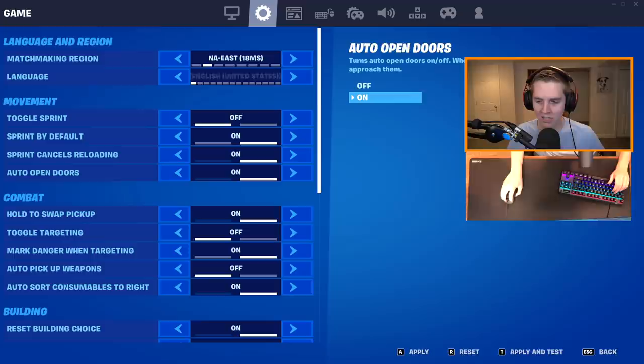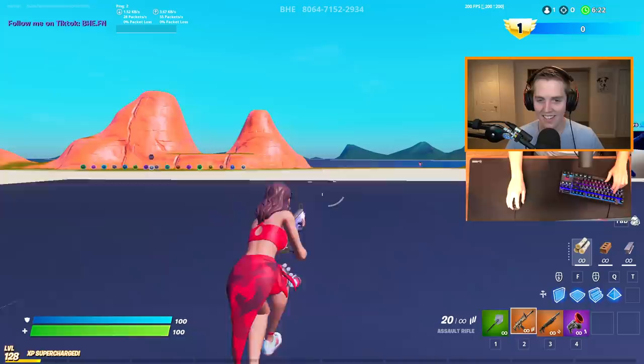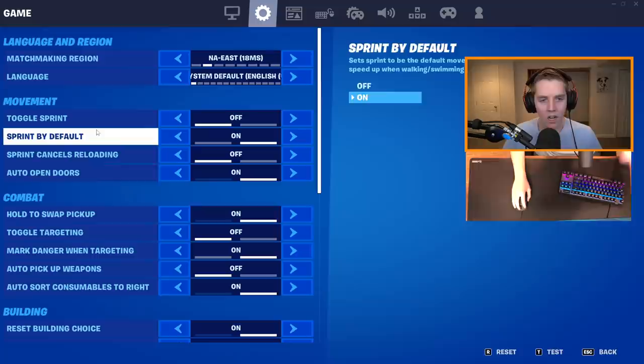Sprint cancels reloading — I suggest turning off. I'll turn it on to show you how it works: I shoot, then when I go to reload but start sprinting, it cancels it for me. That's not what you want. Turn it off. That way, if you're shooting you can reload and it does not cancel the reload. You're not going to keep sprinting, but you will actually get the reload off. Auto open doors — turn on.